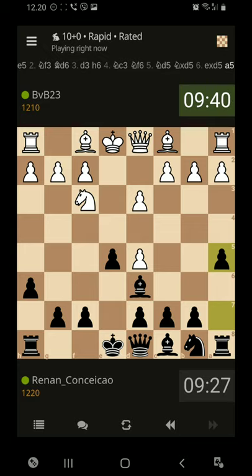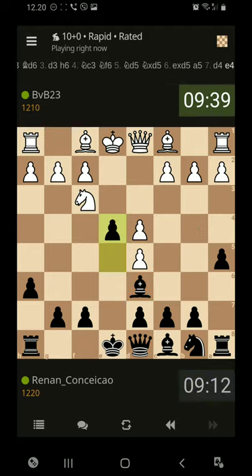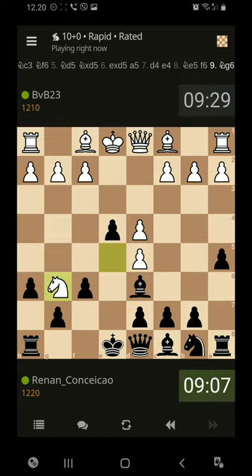Let's go a5 — he's opening up an attack there. Let's try pushing this knight here. Okay, it's not gonna do anything there.